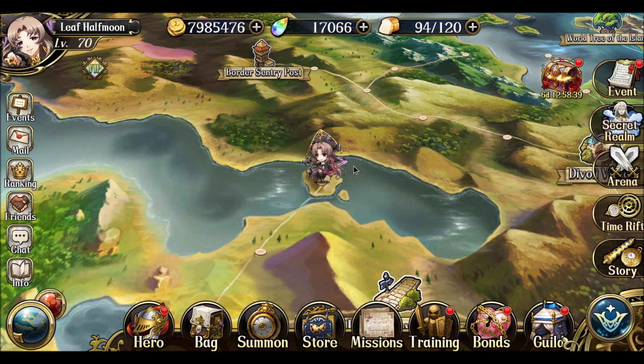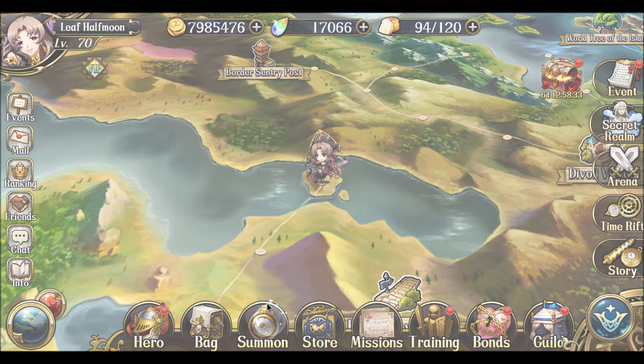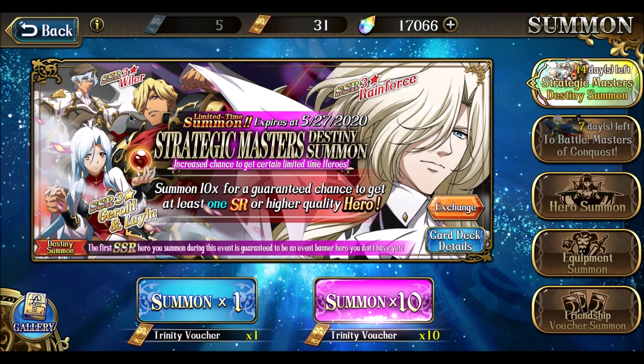Also, it's generally good to try to collect units even if you have certain restrictions and aren't interested in certain factions. The more you collect, the easier it is to get other units. The way the focus banner works is the first SSR I get is guaranteed to be one I don't own. I already have both Rainforce, Gerald, and Layla, so if I get my SSR it will be Wyler.